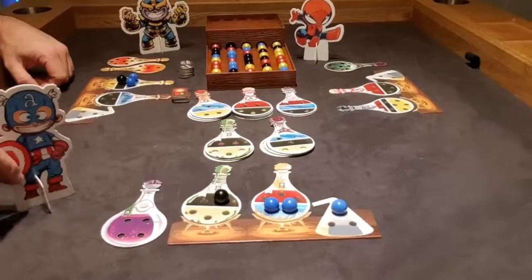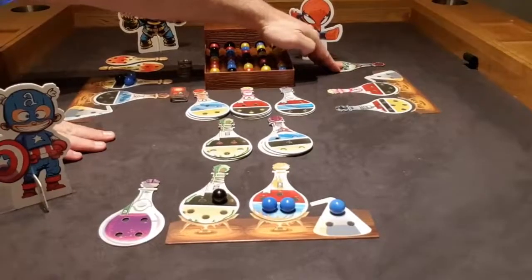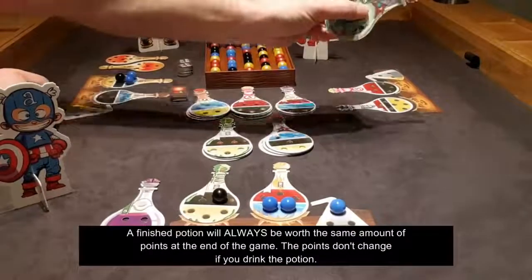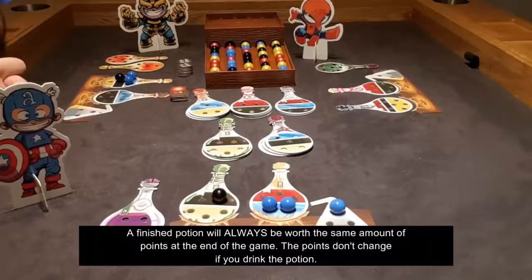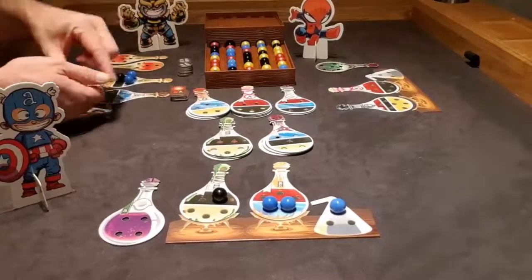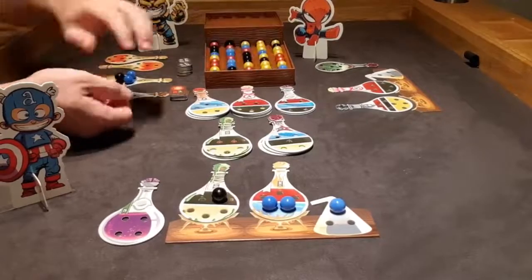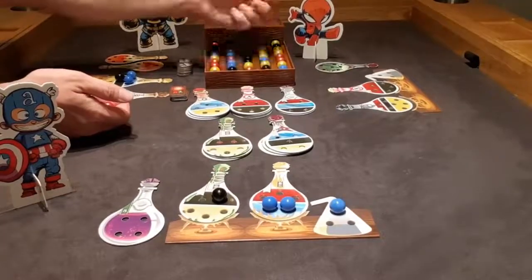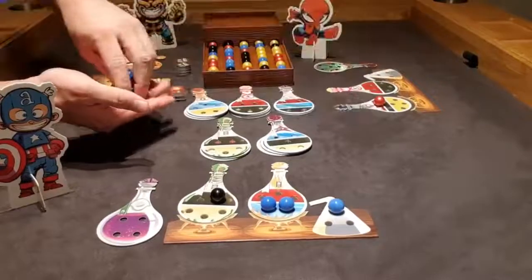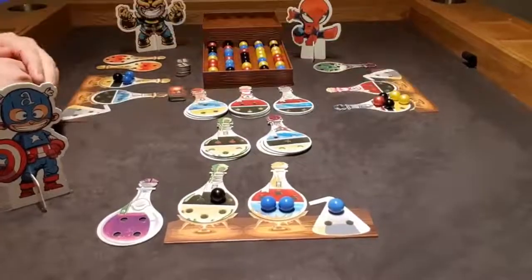Now it's Baby Spidey's turn. He needs black, red, and yellow — he's already finished and drank one potion, but he'll still get eight points for it at the end. Baby Spidey is going to take this red marble, which causes two black marbles to crash together — that's a chain reaction, so he gets those. Then those two yellows crash together as well, so he gets those too. Black into red doesn't count. He got a bunch of good ingredients but needs a lot more yellow, so he got really close to finishing his potion.